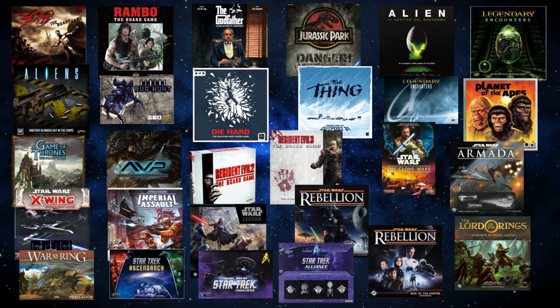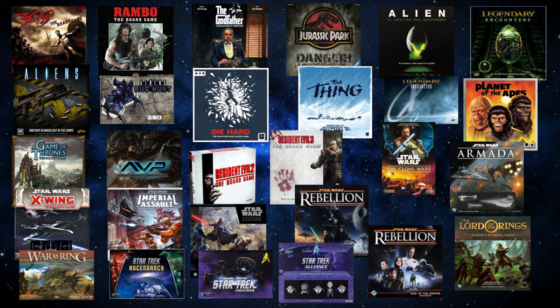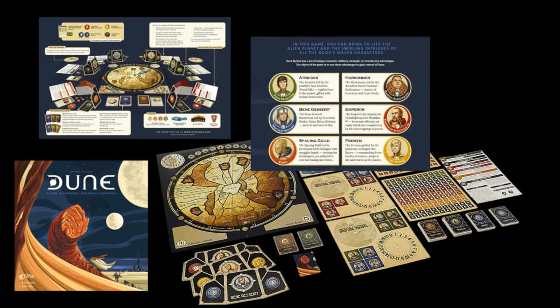Before we get to the last two game titles, go ahead and tell me which of these games you liked most, or suggest any other title in the comments. Now let's carry on with the last two games based on the wonderful movie Dune. Released in 2019, Dune is an asymmetrical strategy game with components of warfare and diplomacy where you become a leader of one of six great factions competing for control of the most valuable resource in the universe.